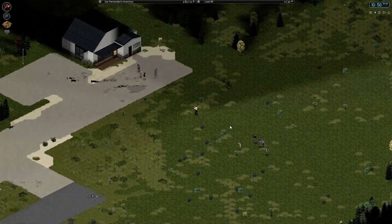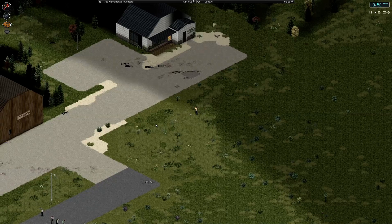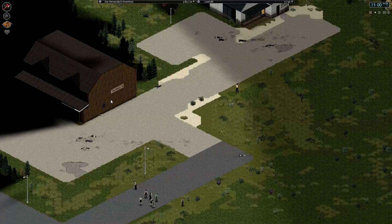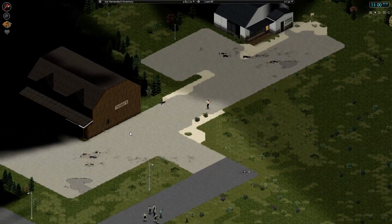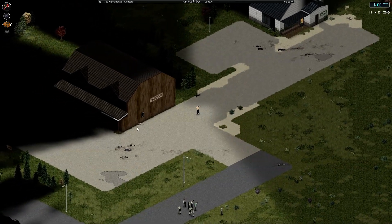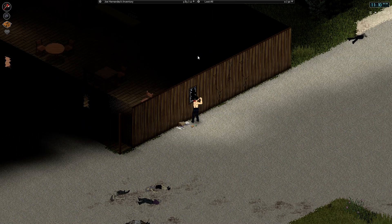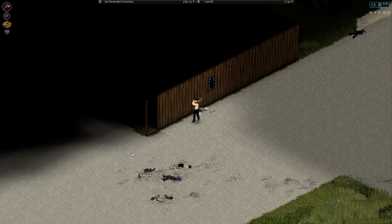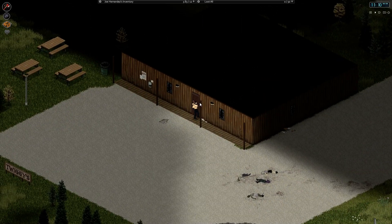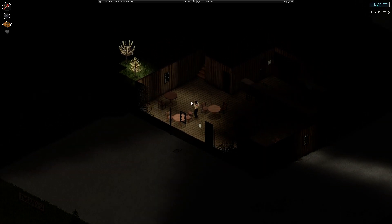We do have two small groups here, but I'm just gonna hold down sneak and hopefully we can make it through. To sneak we hold down the right mouse button — although everyone already knows that by now — or we can hold control, but we're not doing that. There's a group of them. Windows are smashed so we might have some opposition in here. I'm gonna peek in the window to see what I can see. Kind of looks clear, but who knows. Okay, so we're good.